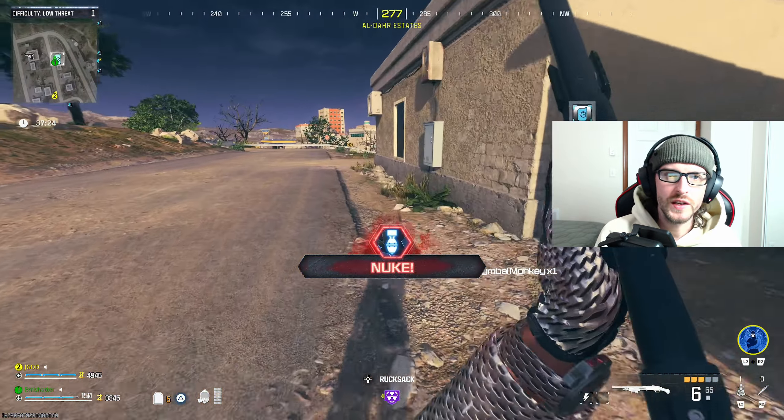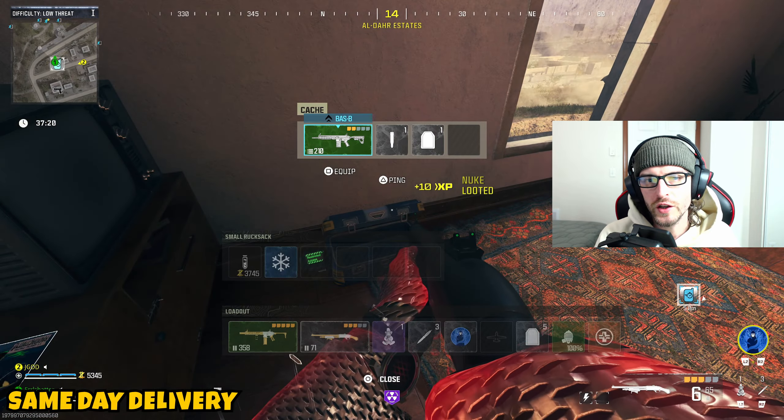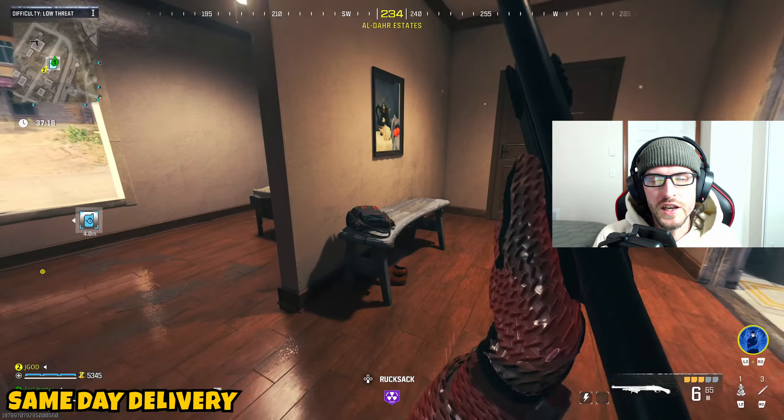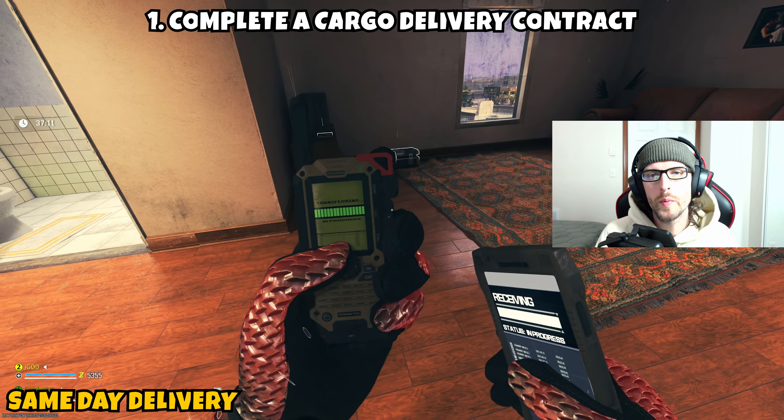What's up, what's going on Legends? Welcome back to the channel. In today's video, we're diving into Modern Warfare Zombies and I'm bringing you guys a quick mission guide for the Act 2 Tier 1 mission known as Same Day Delivery. Now this one is going to be three parts and it can be a little bit challenging if you're running solo, as one of the parts does actually require two people in order to make it significantly easier.